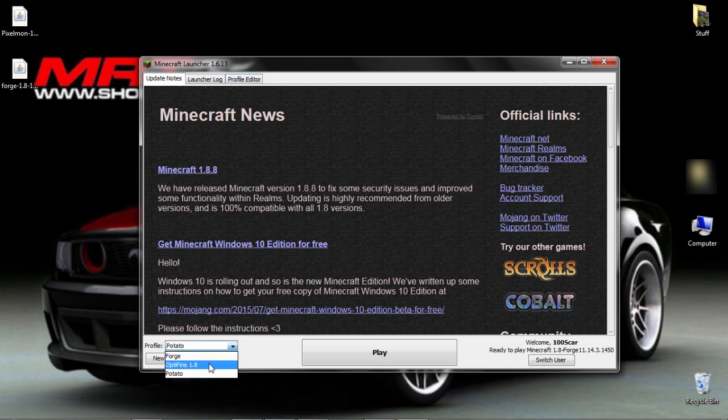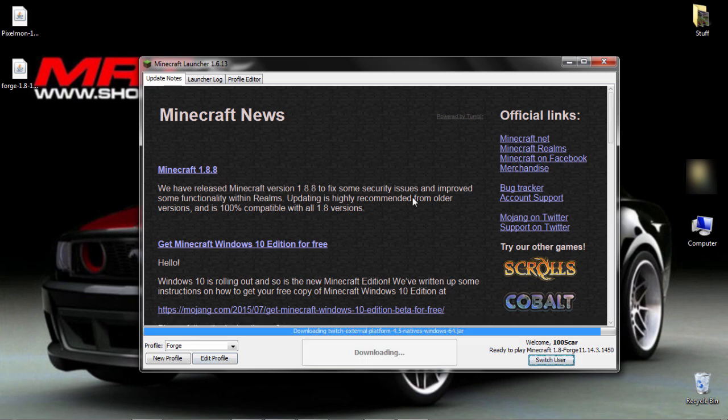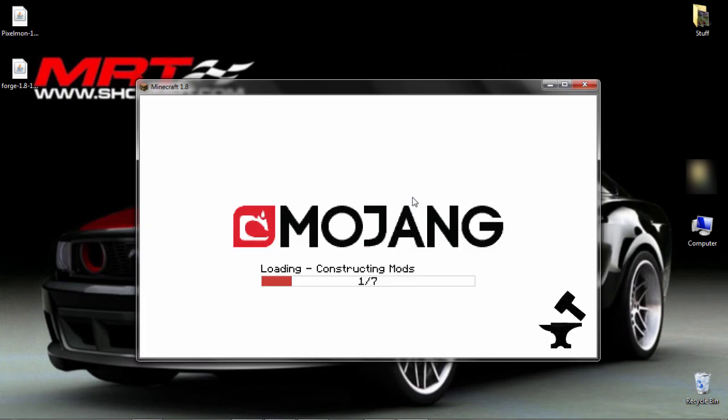Then you're going to log in with that profile. I already have it, so I'm going to log in with Forge. Click Play and it's going to download all the stuff. You're going to see this little hammer animation — it hammers on the anvil, it's pretty cool. After that loads, everything will load in.